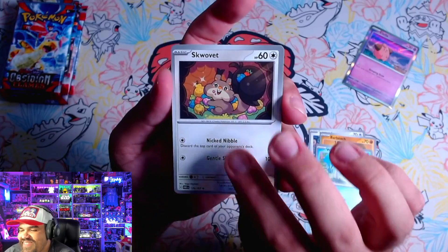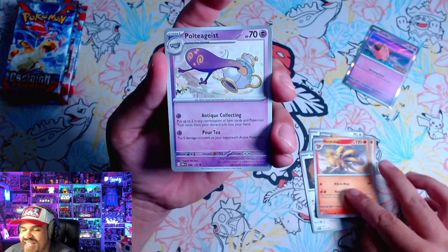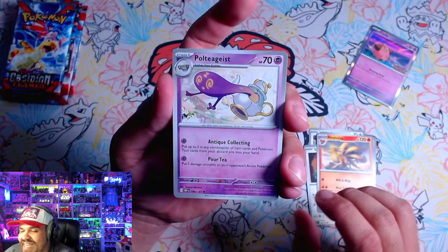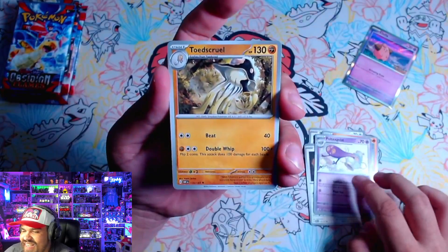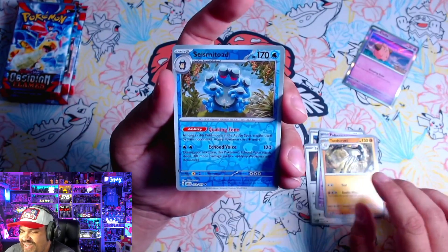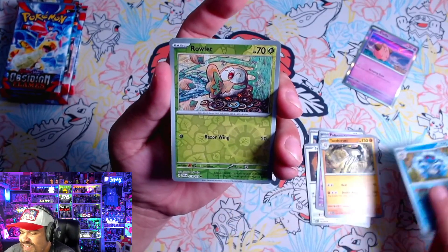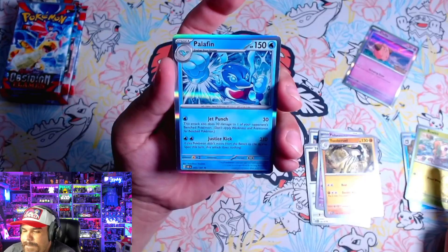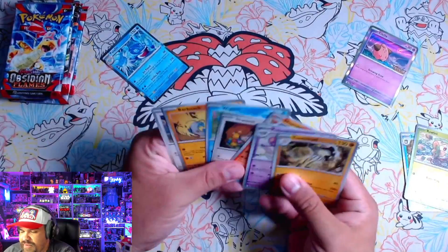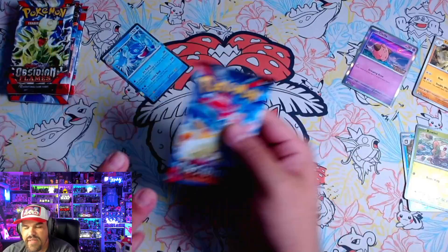That Squawkabilly — very, very cute. Ninetales looks really nice; Ninetales also has an Illustration Rare. We got a Polteageist, a Toadscool, a Seismitoad, a very cute Rowlet, and a Palafin. Let's make sure we didn't get any trainers — I've been trying to separate the trainers. Next pack. I don't think we're going to collect on every single reverse holo like we did in the previous set.